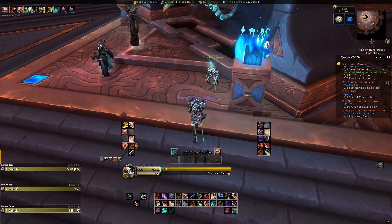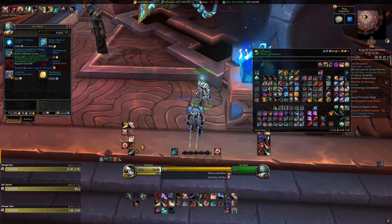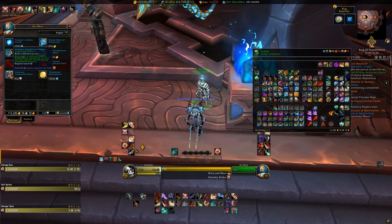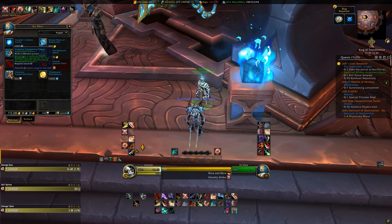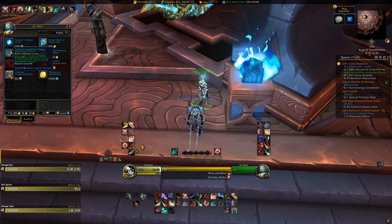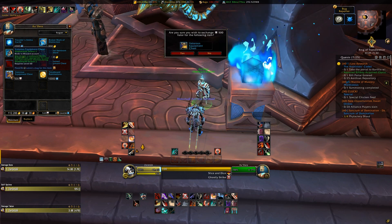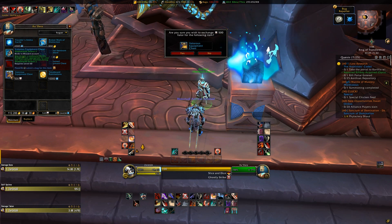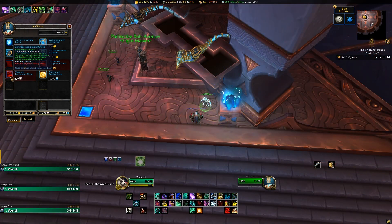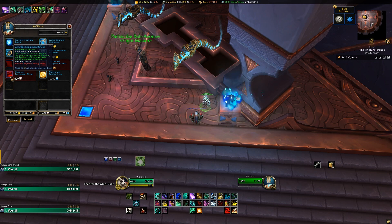Up next there are two more bind on account items for gearing, and these are 100% brand new for 9.1.5, with one being arguably pretty not that good, but I'll get on that in a moment. First we have the Valorous Equipment Cache. This is a new item sold by Audara, a brand new NPC that they kind of just plopped right next to the Flight Master in Oribos. I guess this way no one can say they could never find this new NPC — it's kind of random to put them right next to the Flight Master. Either way, the Valorous Equipment Chest costs 500 Valor, and inside it will contain one random piece of upgradable Mythic Dungeon gear that starts at 210 item level for Shadowlands Season 2.